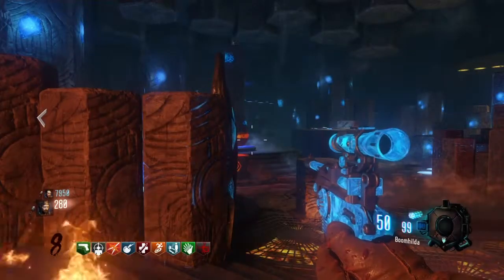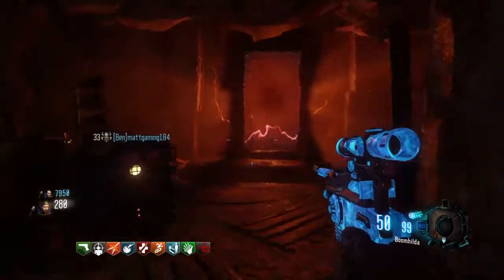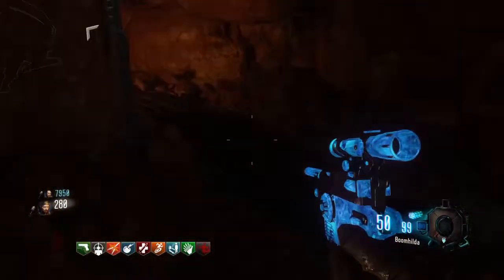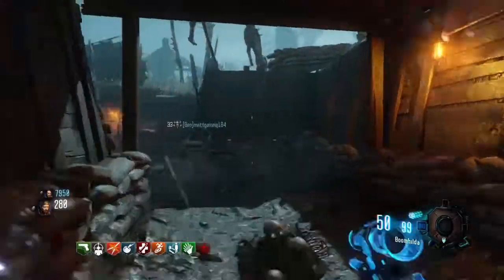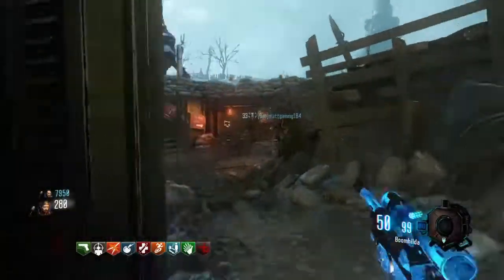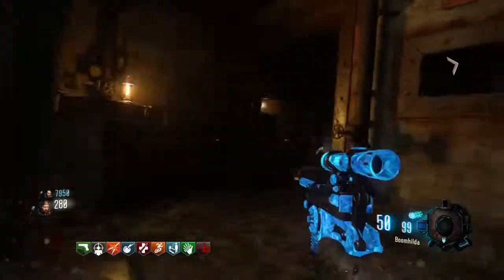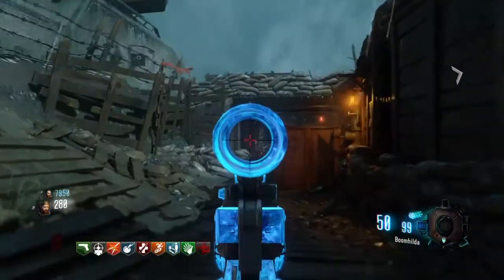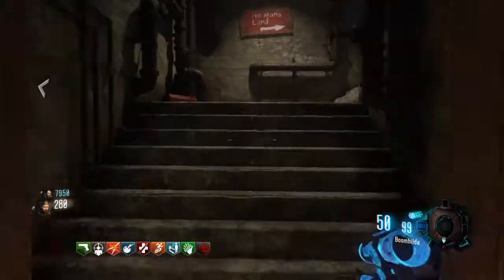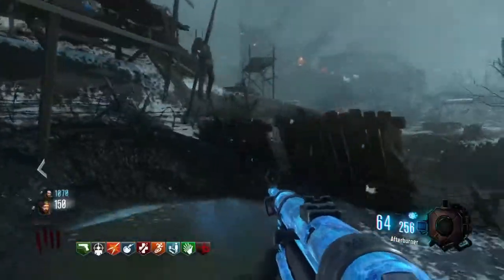Number three goes to the Origins starting room pistol, the MARS. The reason it's at number three and not number one is because in order for it to be really good at high rounds you need to pack-a-punch it. Hands down it is the best pack-a-punch starting pistol in Black Ops 3 without a doubt, because the other option is the Death and Taxes — the MR6 pack-a-punch — but we don't have PhD so it's not that good. The one downside when it's not pack-a-punched is the low ammo count, but that's fixed with some of the new Gobblegums.